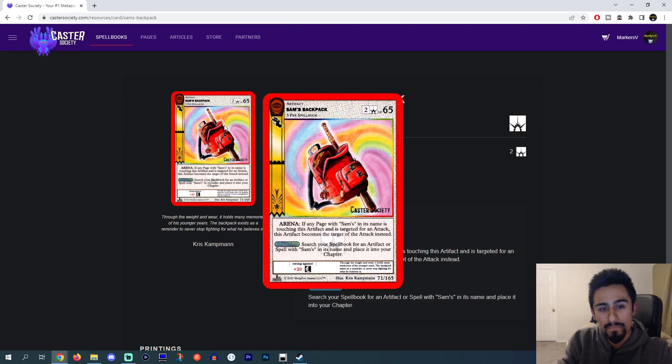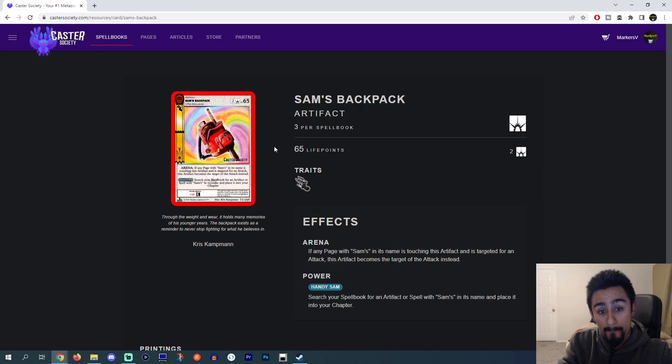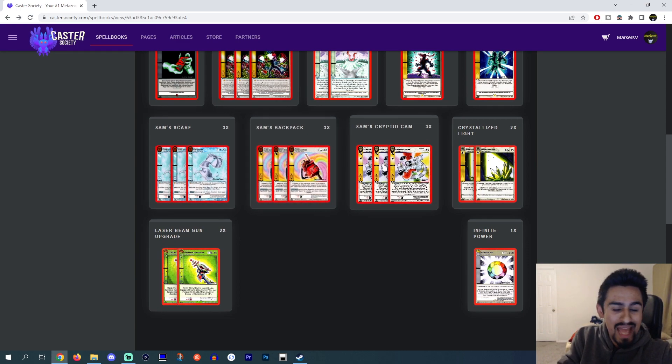Sam's Backpack — pretty great card. Comes out with Fleet, costs 2 light, 65 LP Arena. If any page with Sam's in its name is touching this artifact and it's targeted for an attack, this artifact becomes the target of the attack instead. Typically, you'd bring out Sam's Backpack to try and protect either the Cryptid Cam or the Sam Scarf. Power: search your spellbook for an artifact or spell with Sam's in its name and place it into your chapter. Obviously in this deck you can search out Sam's Scarf, another backpack, or a Cryptid Cam. These are the main three you would want to use.